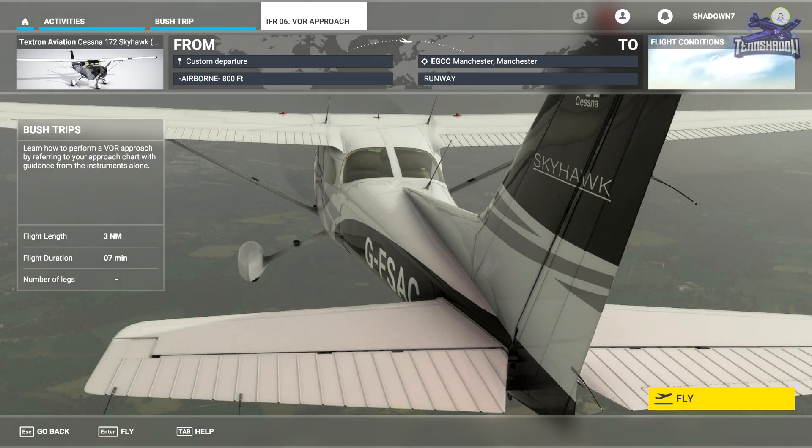Hello and welcome back to Lesson 6 in our IFR training series by FS Academy. Today we will be learning how to do a VOR approach into Manchester, Echo Golf Charlie Charlie, Runway 23R. Let's begin.